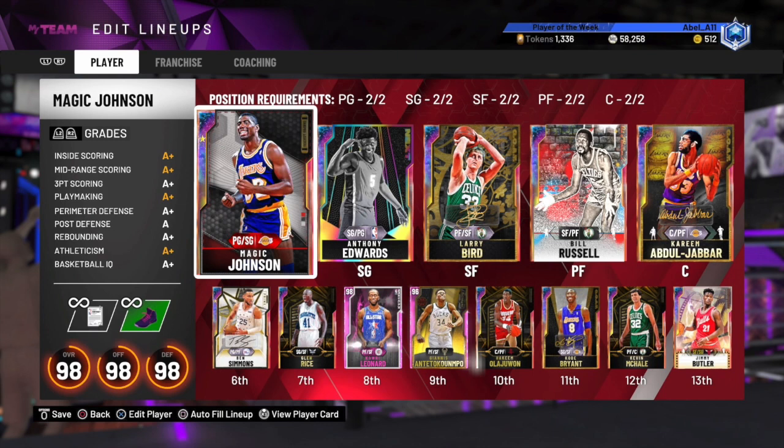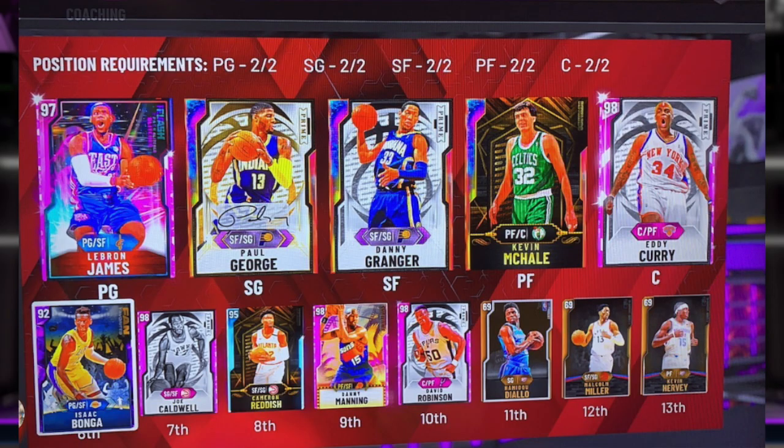I'm giving this a 10 out of 10 — or 9.5, 9.7 if I really want to be picky. The only thing I can really say is maybe try getting a better Giannis card. It doesn't look like you have a lot of MT, but that's the only thing. All the cards are solid and it looks like you've really found what players you like. Maybe eventually grab an Opal Kawhi or an Opal Giannis, but overall this is an exceptional lineup.